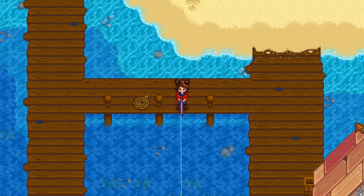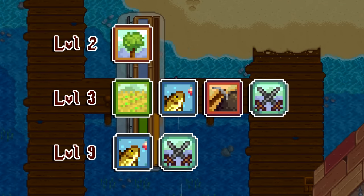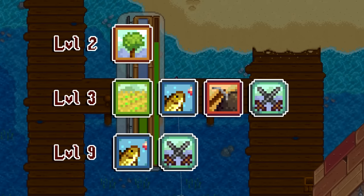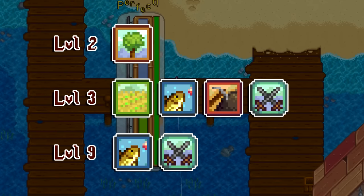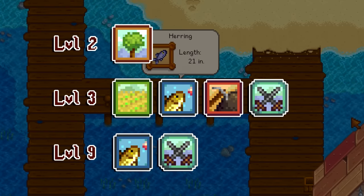As for the recipes unlocked by level up, you'll get them at farming, fishing, mining, and combat level 3, and foraging level 2, and one more at fishing level 9 and combat level 9. All of these give buffs to their respective skills, so they're all pretty useful unlocks.